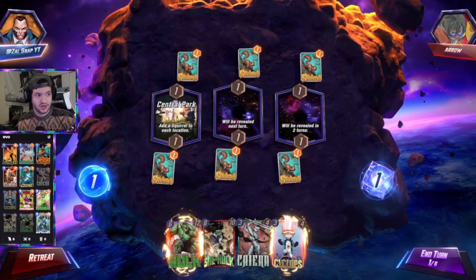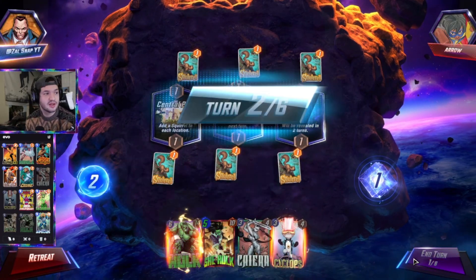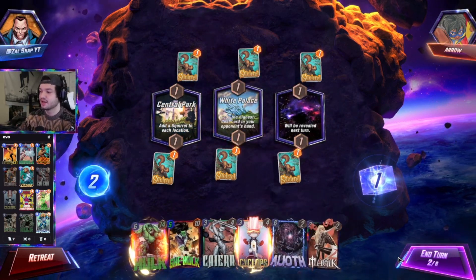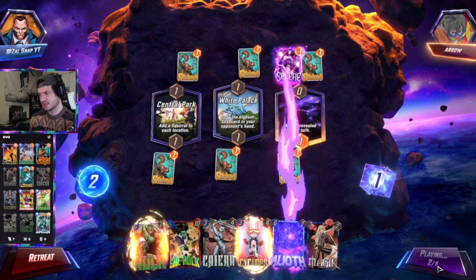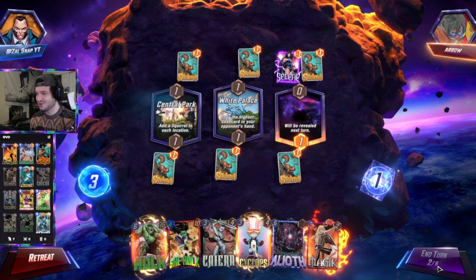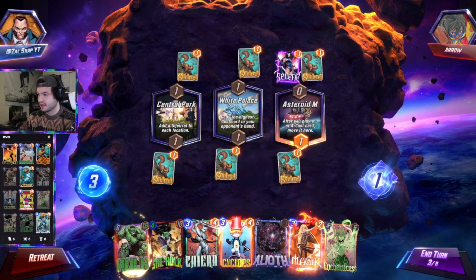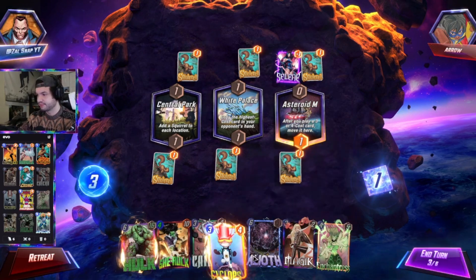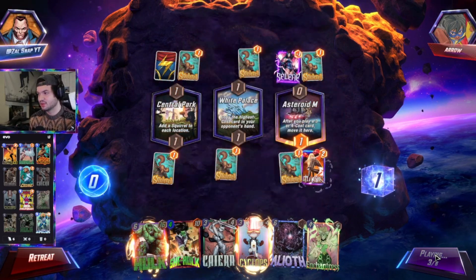We're into another game. We have the Hulk in our hand already, which is fantastic. You can see the true potential of how this works — Hulk's already at 14. If we keep using the Unspent Energy, Hulk will only get higher and higher. He has a Lyath, which could be good for us. We skip again. Selene's going to hit our Lyath, which is not a big deal. Hulk's already at 16, we have the Magic. I'd like to do Cyclops now, but Asteroid M is going to clog us up. So instead of throwing the Cyclops down, we just throw the Magic down — stop all that Asteroid M nonsense.